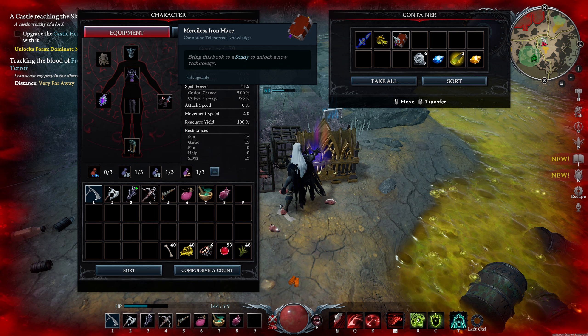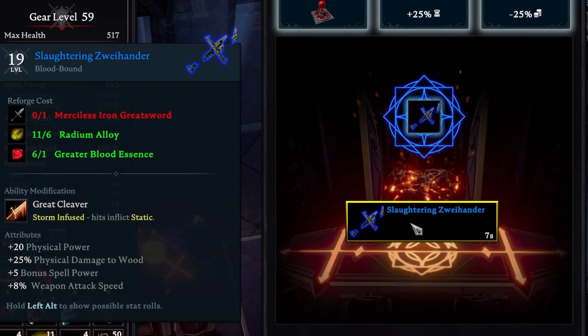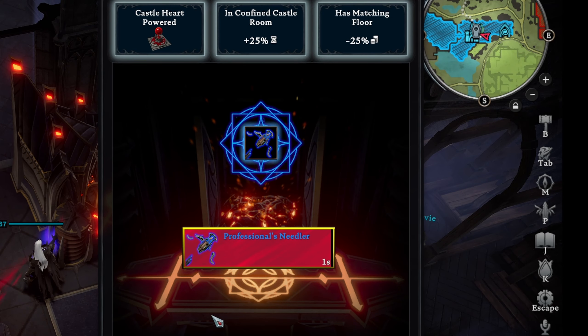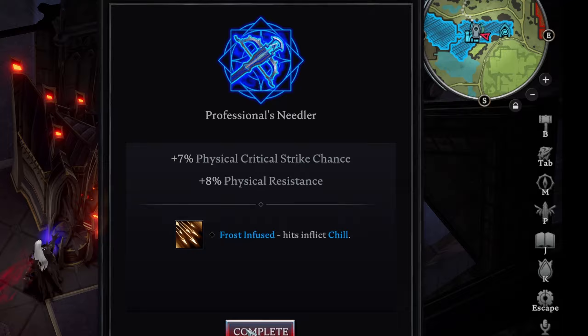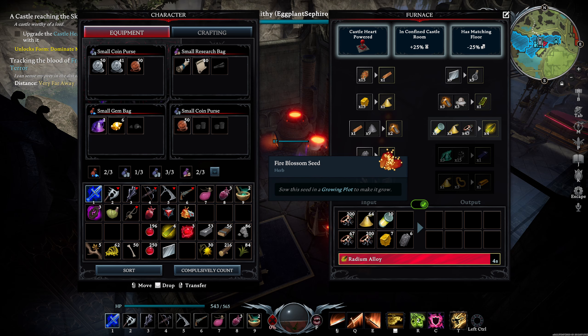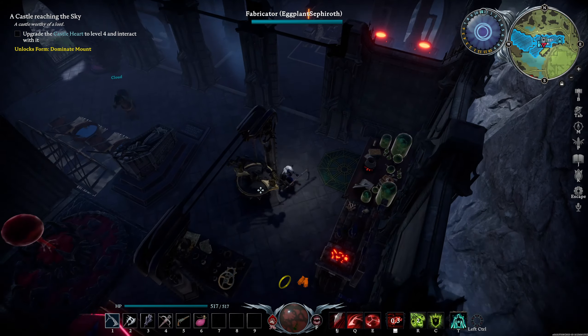Bosses and chests now drop unfinished legendary weapons. These weapons come with randomized bonuses to stats and additional skill effects. Imagine freezing your enemies with arrows or unleashing shocking attacks with a greatsword — now it's possible. Discover new crafting stations to restore your legendary weapons to their former glory, and obtain new jewels or process scrap or other Gloomrod drops.